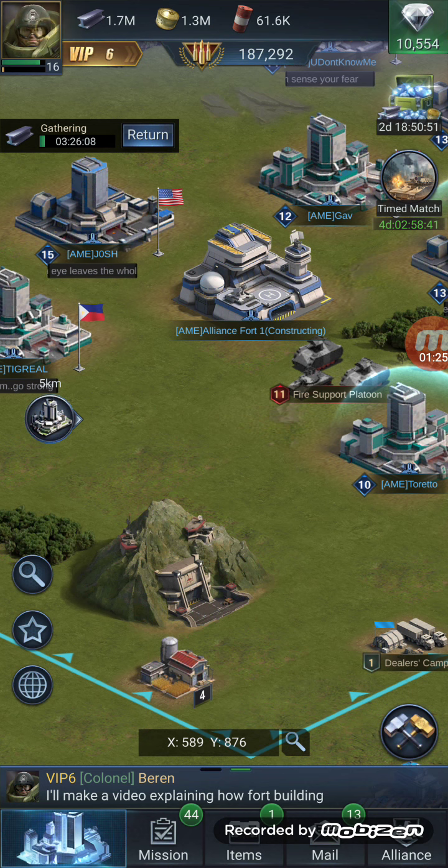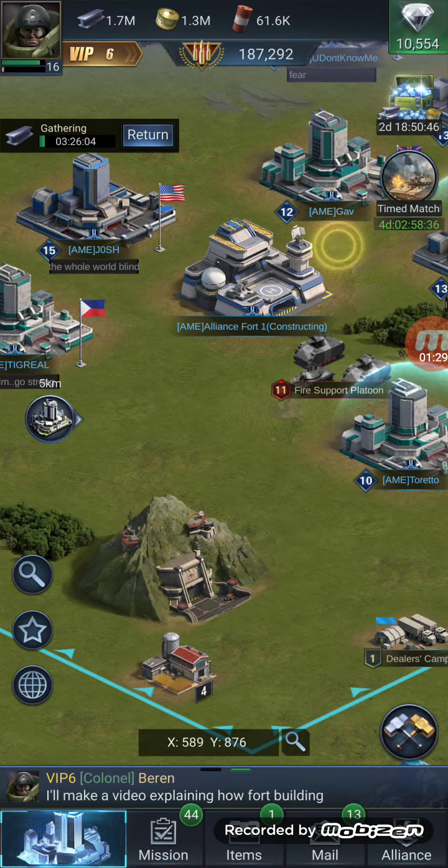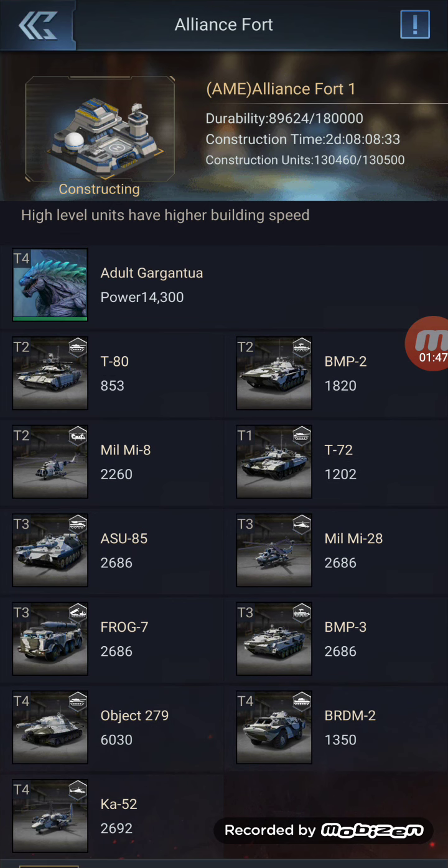For example, Gab has T4, T3, T2, and T1. What he could do is pull out all of his T2 and T1, or even his T3, and it would open up more room for others who have T4 troops to put into the building.